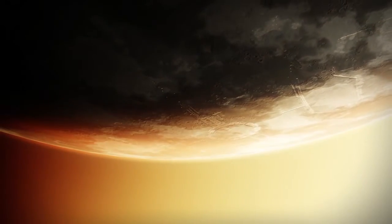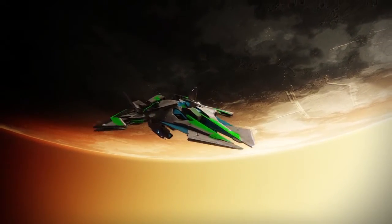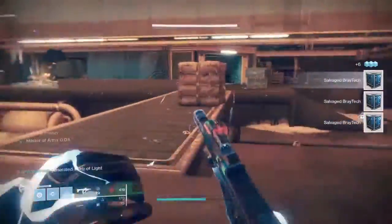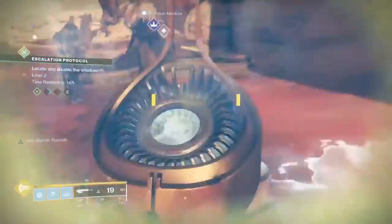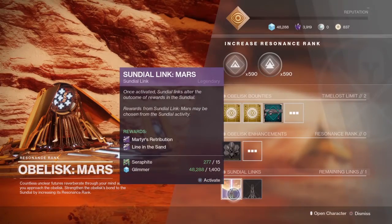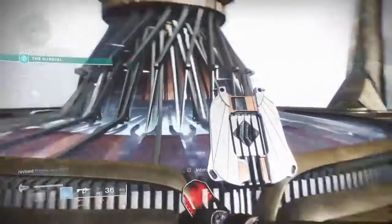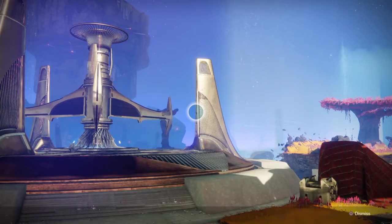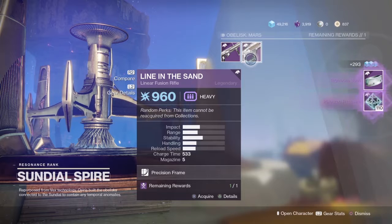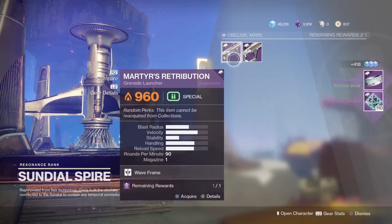If anyone wants to know about the Mars obelisk, it's pretty straightforward. The steps are similar to the Tangled Shore — all you have to do is kill some enemies to collect some salvage Bray tech, bank them in, then go collect some orbs of light or super kills, bank those in, connect that to the Sundial, and then just play some Sundial runs to get the rewards from the Mars obelisk. It's going to be the same process for the upcoming obelisks for the EDZ and Nessus.